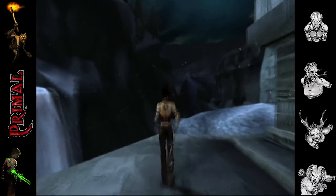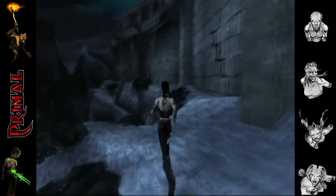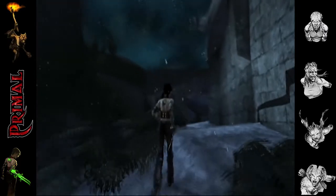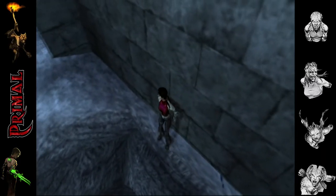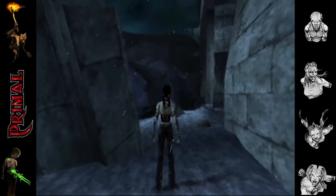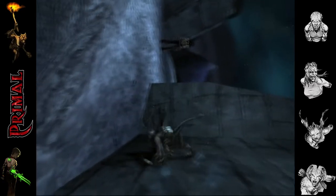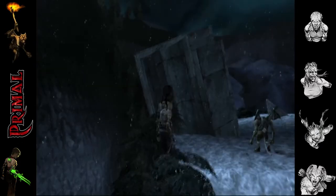As per usual the door is locked, we'll have to find another way in. Just need to wall-hug across the gap as Jen, and of course switch back to Scree once you're finished and have him wander his slow lonely way up the wall. Not much of a puzzle really - I do like that little handstand thing he does to get up.